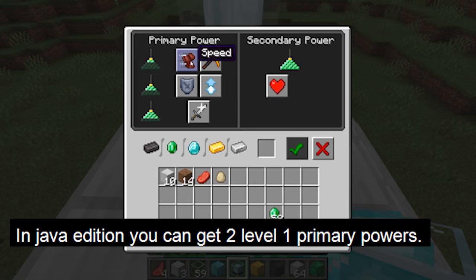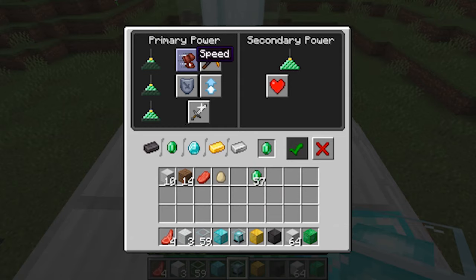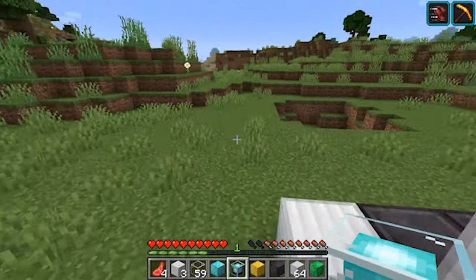In Java Edition, it is also possible to get two level 1 powers on one beacon. This is done by selecting the primary power in the left panel, then selecting level 2 in the right panel, then hitting another primary power and hitting the green check mark. This won't show each power separately, but it is visible in the top right in the status effects.